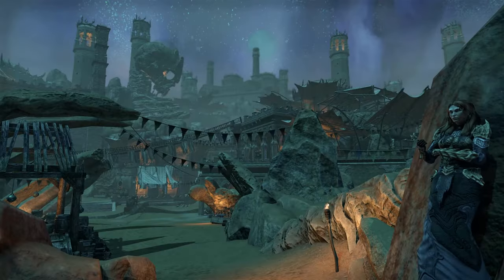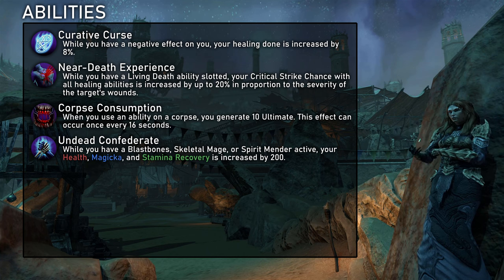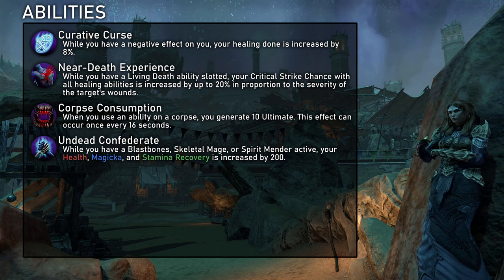Necromancer's dedicated healing line is Living Death. The passives increase our healing done by 8% when we are affected by any negative effect — this can be triggered on purpose, but even if we don't, it is still a very strong healing passive. Our critical strike chance for healing increases based on a target's missing health by up to 20% when we have a Living Death skill slotted. Consuming a corpse generates 10 ultimate every 16 seconds, which is the first part of Necromancer's insane ultigen. And lastly, while we have an active pet, we get 200 more recovery, which scales with recovery modifiers, making it very potent.